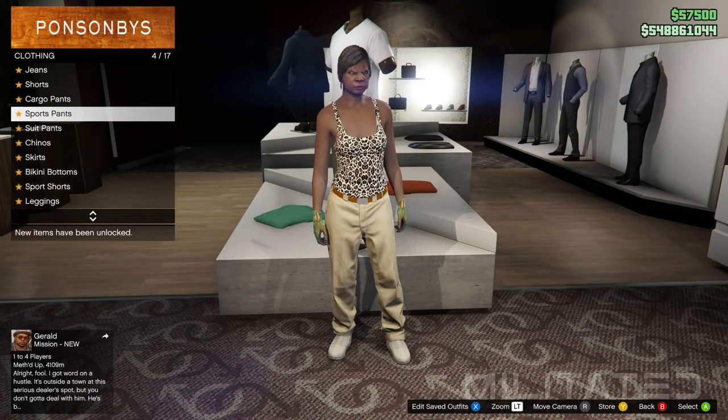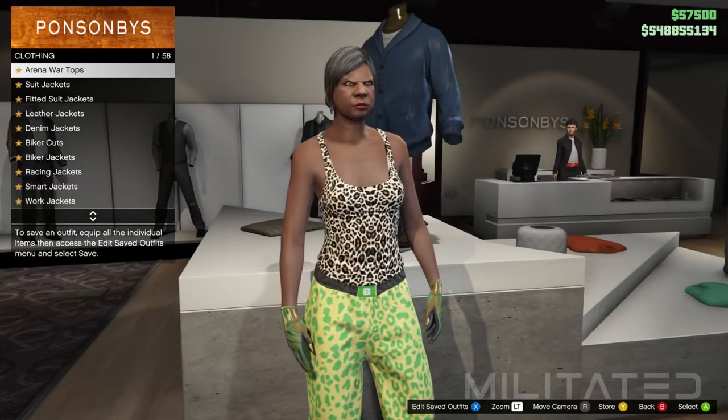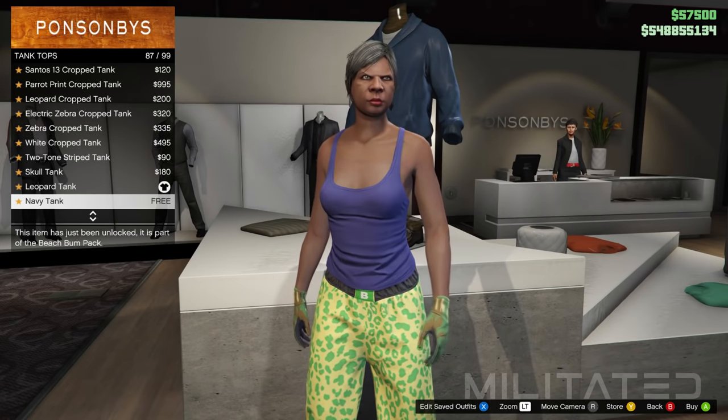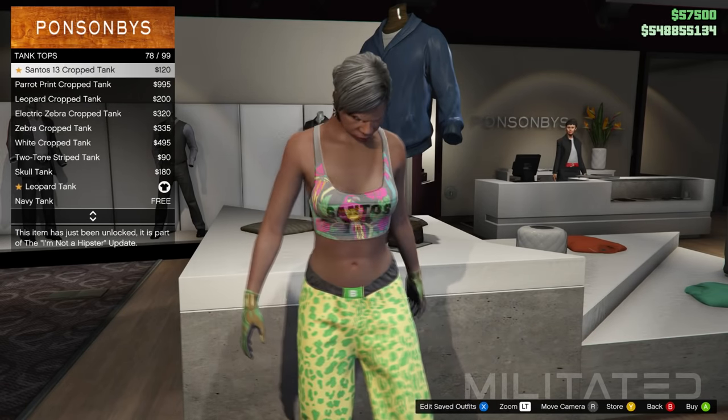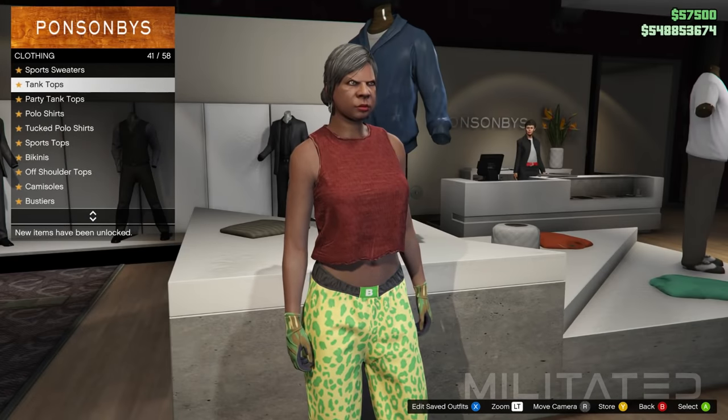In the pants section we're going to go into the sports pants category and purchase the spotted muscle pants. We're then going to back out of pants and head over to the top section. From here we're going to go into the tank tops category and purchase the wine torn sleeveless crop. This is going to turn into the grey jacket when we're back on the male character later on.